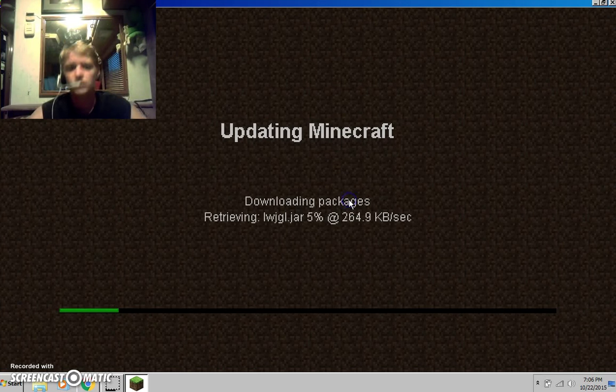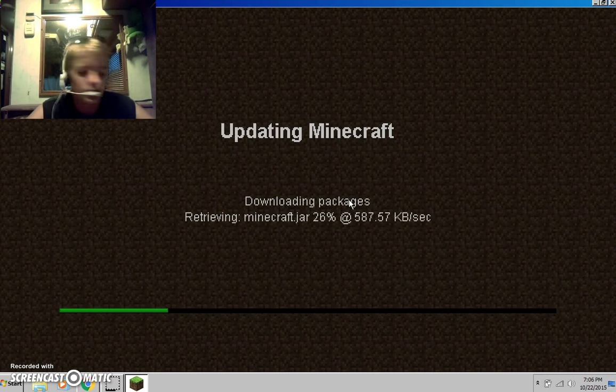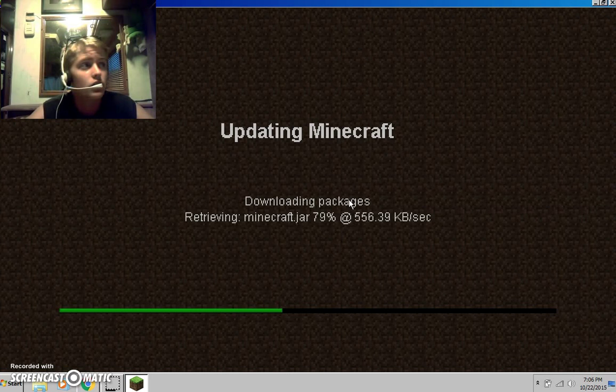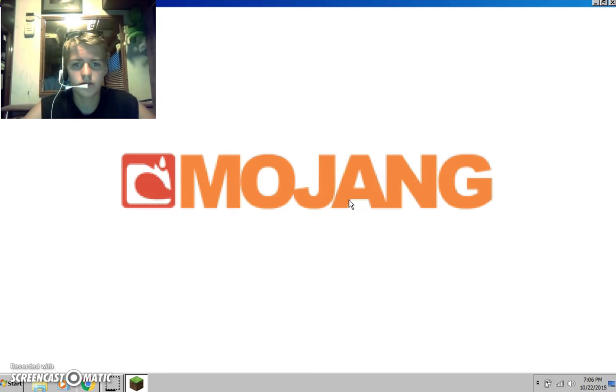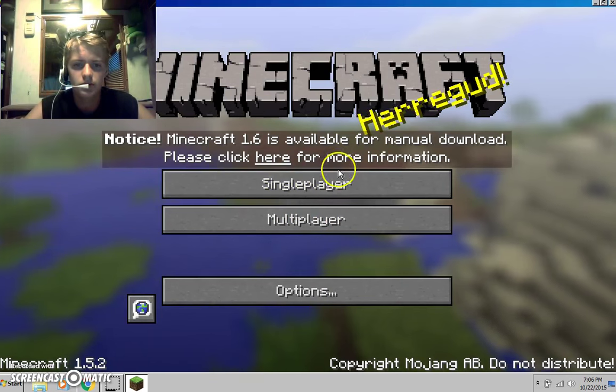And enter game — this checks to see if there's any updates or anything. Takes a second, but if you don't do the updates thing it just goes zoom, sends you right in. But I just like to check for updates first, just in case. Alright — Mojang, I love you Mojang — and it should pop up at this screen.